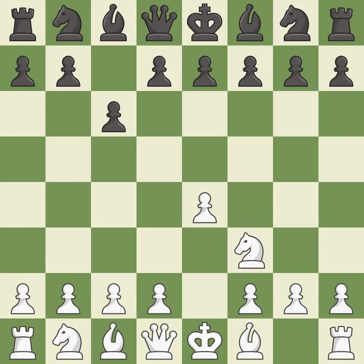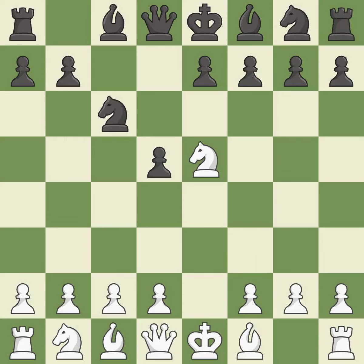Nf3 develops the knight toward the center and controls the d4 and e5 squares. D5 takes space in the center, attacks the e4 pawn, and allows the light-squared bishop to develop. This maintains the balance in material with a good trade. Takes back — this offers an equal trade of pieces. This defends a knight that was under attack and had no defenders.